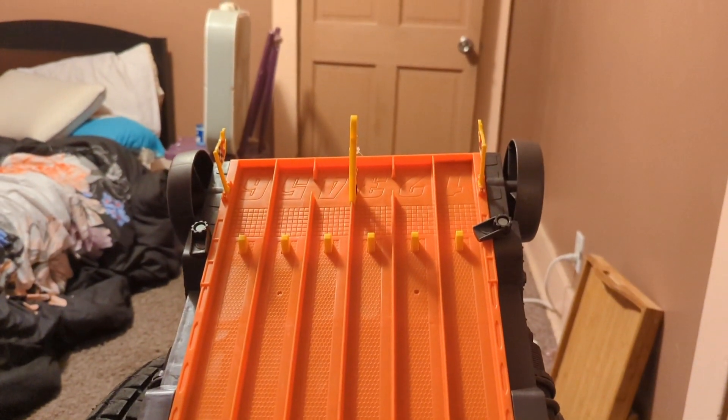Welcome all to the Busch Light Clash at Daytona International Speedway. Let's take a look at the track and how this is going to work. They come down the Super Six-lane raceway two wide, into the Hot Wheels track where they will have a lane changer into the Daytona backstretch, as they go into turns three and four and down the front straightaway, coming across the finish line.